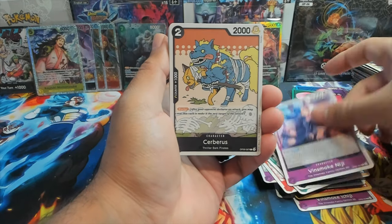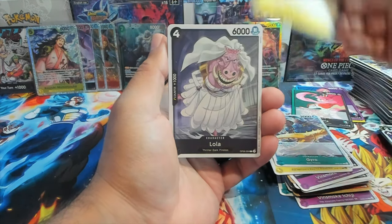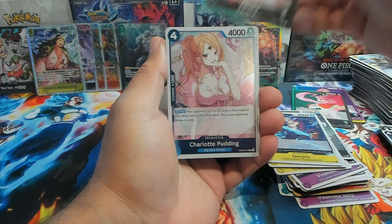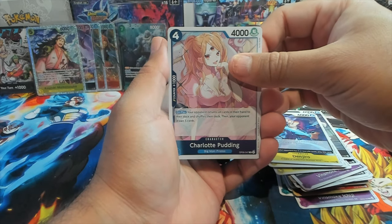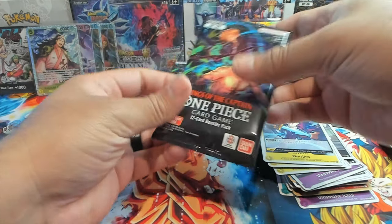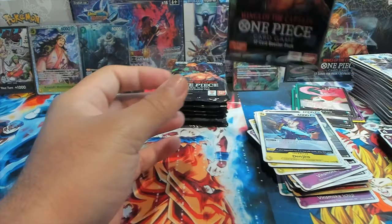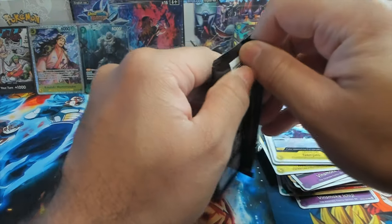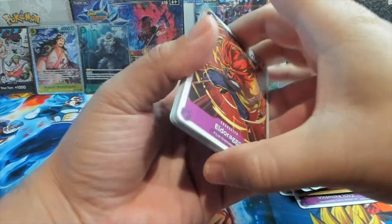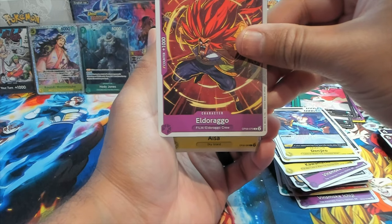Next pack. We have Vinsmoke Niji, Cerberus, Kawamatsu, Lola, Genbo, Saga — a lot of swordsmen. We have another Perona, I think that's our third one. We have Charlotte Pudding and Tot Musica. Knocked over the alt art Hody Jones — let's put you right there so you're not in danger. That Hody art looks fire though, very Aquaman, king of the sea type vibes.